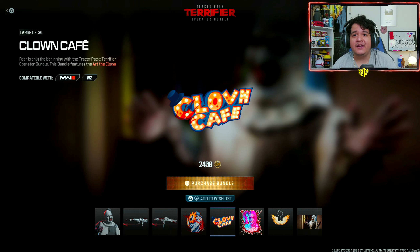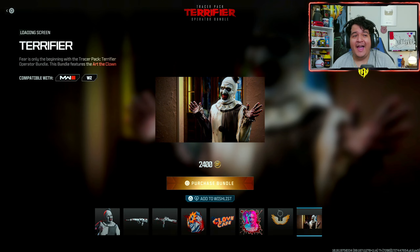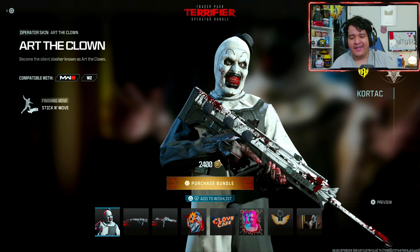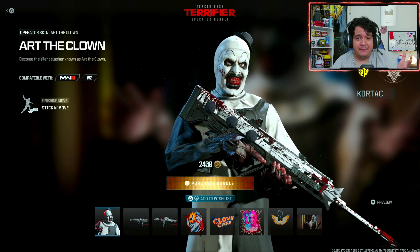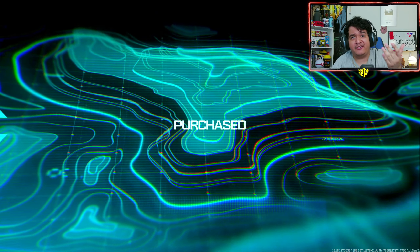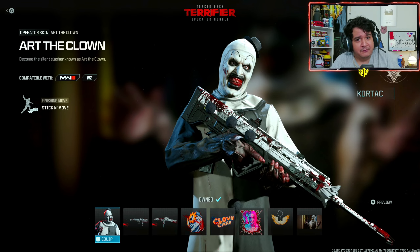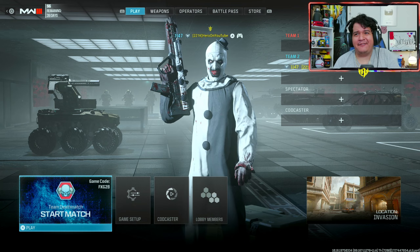The WSP9 has the little hat on its barrel which looks kind of funny — pretty dope. We also got the Sunny Disposition emblem, the Clown Cafe large decal, the Little Pale Girl weapon sticker, Sienna's Wings weapon charm, and the Terrifier loading screen which looks pretty clean. All this for 2400 COD Points — would have been perfect with a finishing move. Just keep in mind none of this transfers to Black Ops 6; it's only available in MW3 and Warzone.